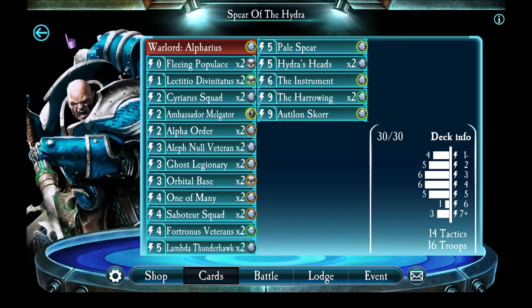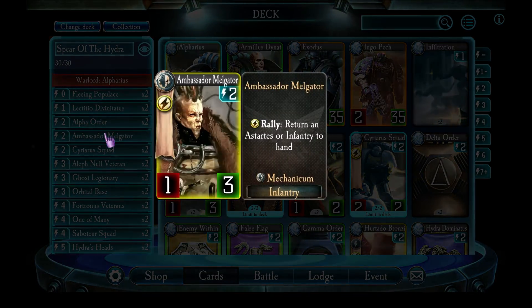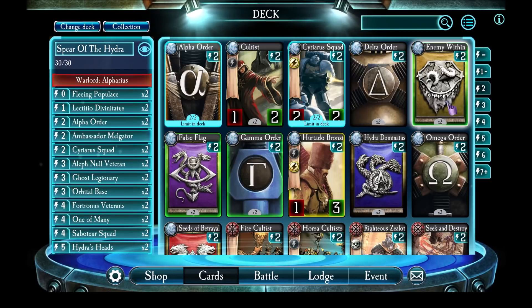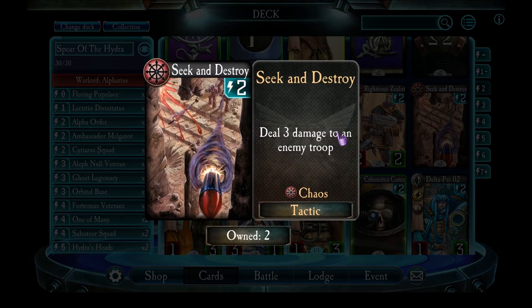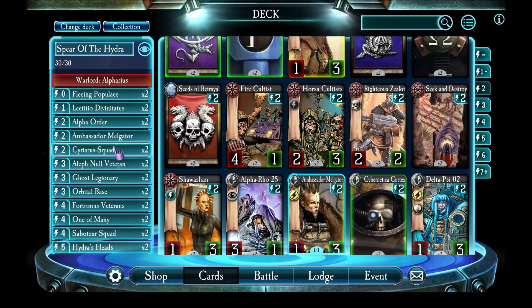Before we show the deck in action, let's talk about potential substitutions. For Melgator, if you don't have him, Seek and Destroy is probably your best substitution. At three points of damage it'll help you remove a bunch of troops on the board. It's nowhere near as great as Melgator, but at least what you hit with Seek and Destroy is not coming back if it dies.